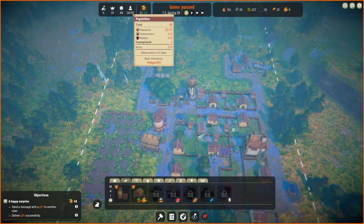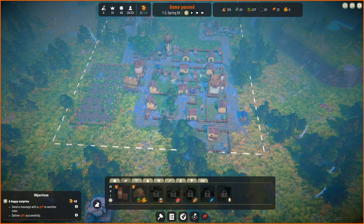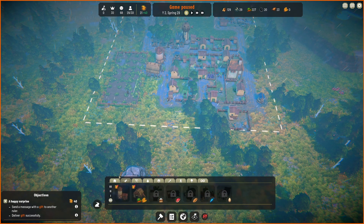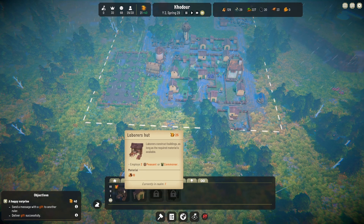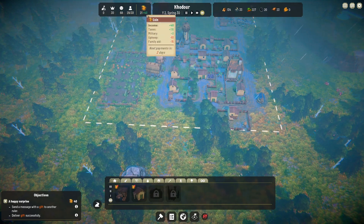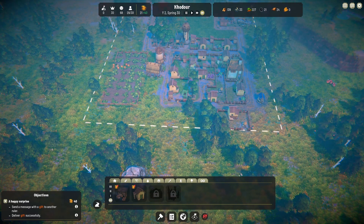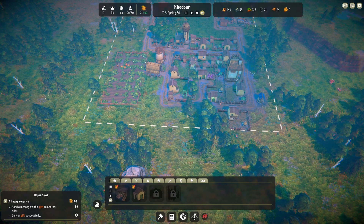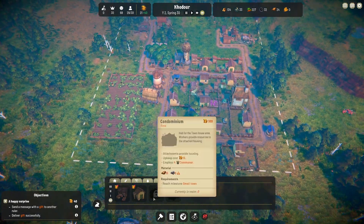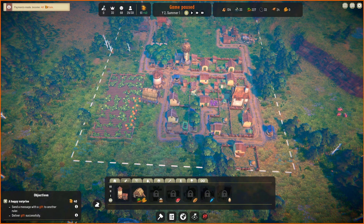We need to build some more houses — we're at 29 out of 30 already. We'll build some more on the back of here. Oh, we don't have the money — it costs 25 gold, which we don't want to spend. We want to spend the 50 on the gift first, and then we just won't have enough. So once we send the gift, we'll build the houses and then get on with building the farm. We won't have enough to build the farm either — it's also 25 gold.